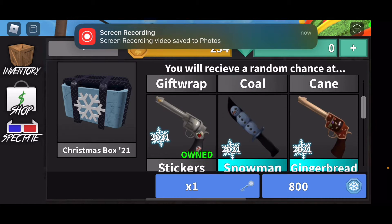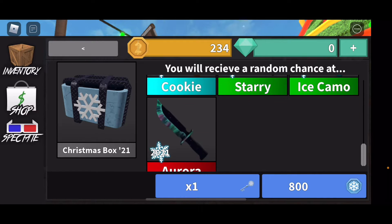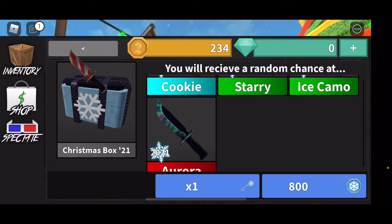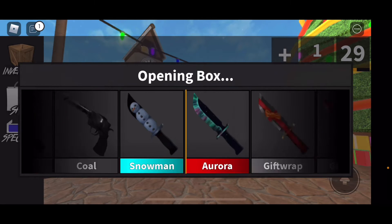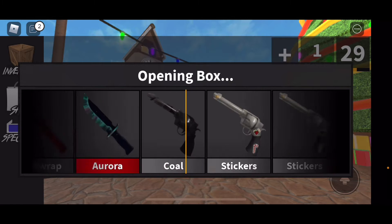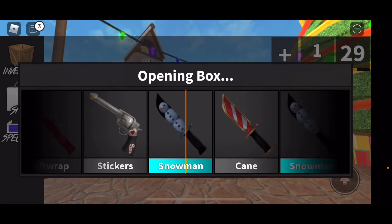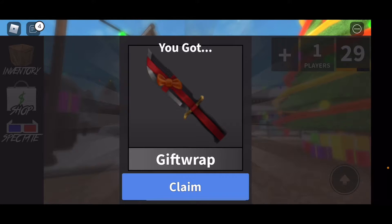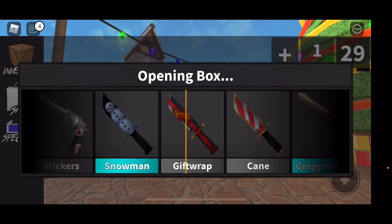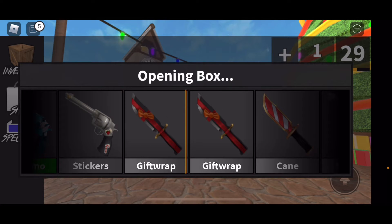I was wondering in the last video if the tree had another gun, but it doesn't. So we're going to use up all our keys first. Got a cane, another key, snowman, okay another key — you only have four keys unfortunately. Gift wrap, I want an ice camo. Unboxing — oh no, come on, you don't have any more keys. I saw the Galilee! But I got another gift wrap. Really? I swear I saw the Galilee right in the front. Okay, another gift wrap.